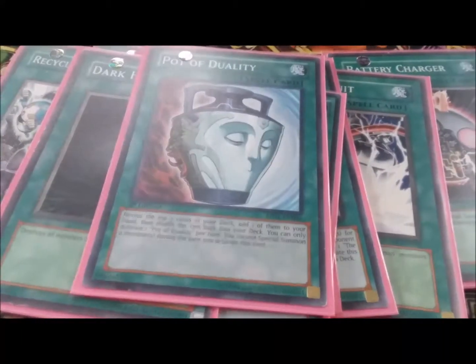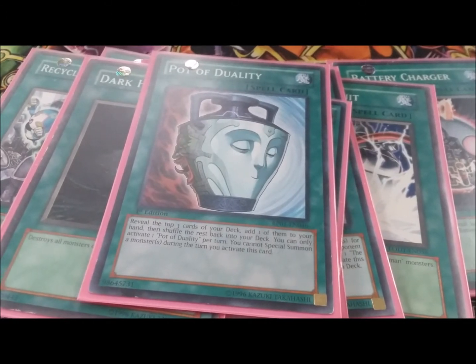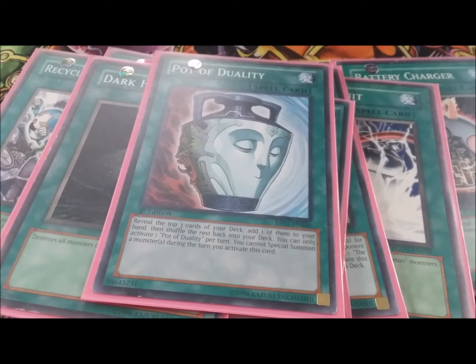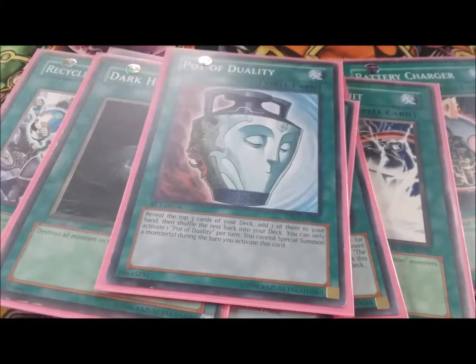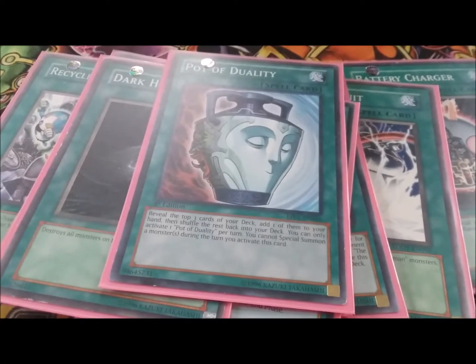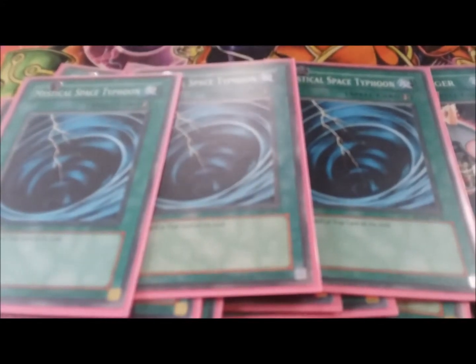One Pot of Duality — you do special summon quite a bit in this deck between the Chargers, the Infernal Reckless Summons, and the Microcells, so just the one Pot of Duality. Triple MST — MST negates, no, it's just good to have MST. That's it for your spell lineup, pretty short spells.